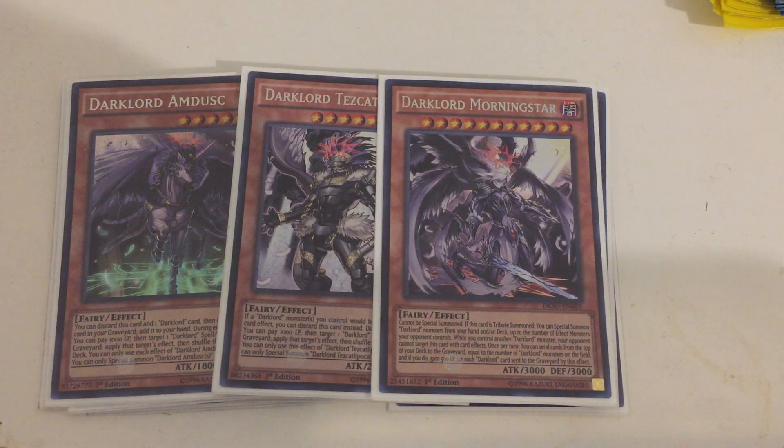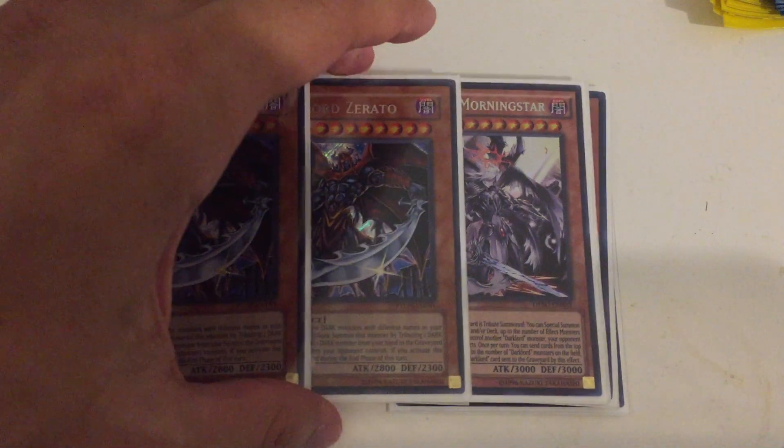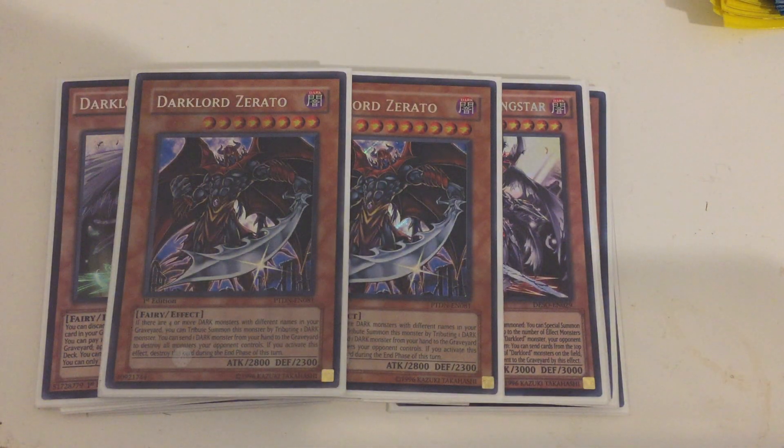One of my older Dark Lords is Dark Lord Zerato. While he wasn't really good before, he's great now. Being Level 8 makes him great for Trade-In, and he's amazing for discarding a Dark monster that you need in your graveyard, blowing up your opponent's board, and then continuing to activate effects with Morningstar or other cards on the field. The best part is he's not even once per turn, so if you need to destroy something your opponent controls, you have the ability to do so multiple times.